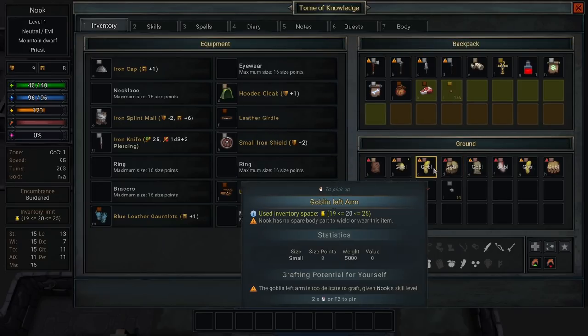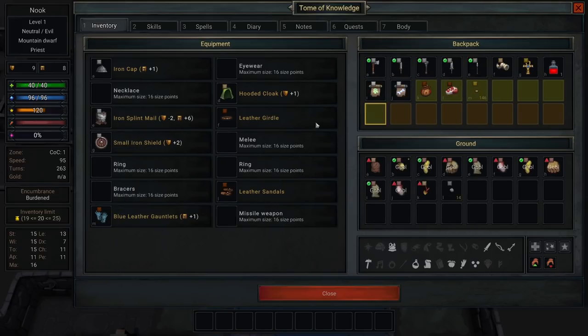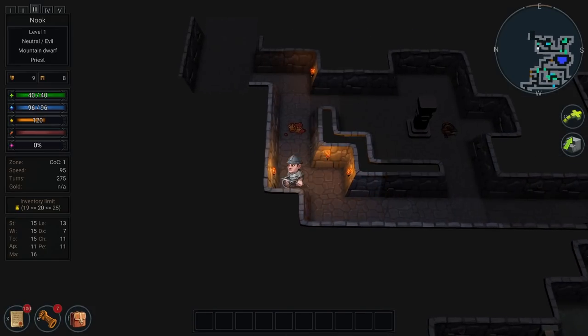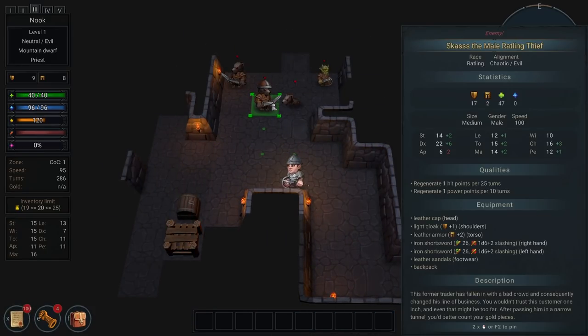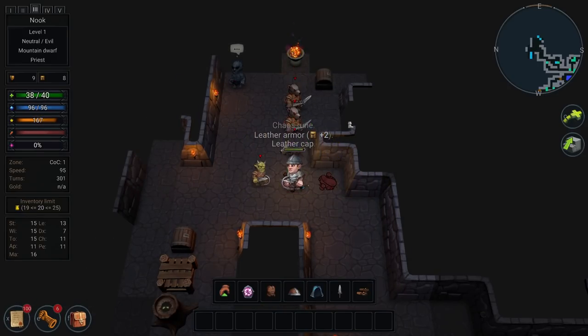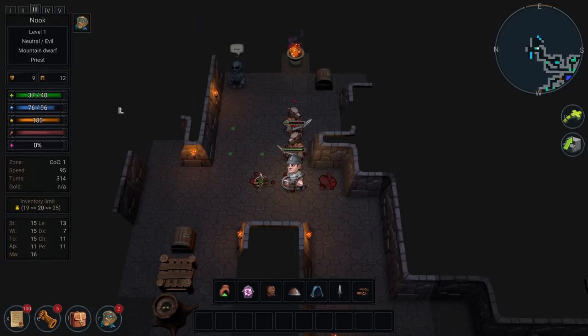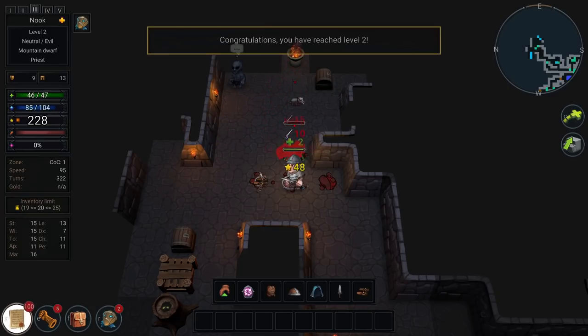We gotta find someone a little more... not delicate. No problem — gives us something, gives us some goals. Maybe we'll find an ogre or something. Hello, ratling — there's a lot of you. Oh, this is the end-of-level boss anyway. Take that! What kind of spells do I have? Let's do a spell — I will cast barkskin on myself. Here we go. Okay, level two! Excellent.